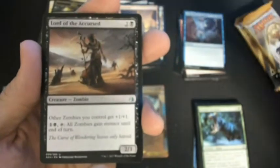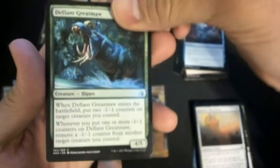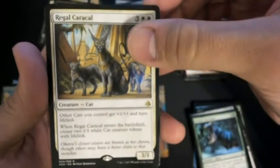So regardless, we're happy — but a Mythic would be nice. Lord of the Accursed, Hezou's Monument, Defiant Great Maal, Regal Caracal.